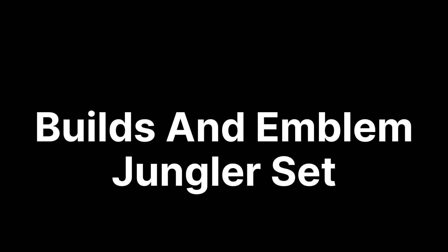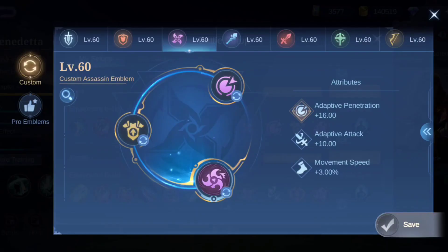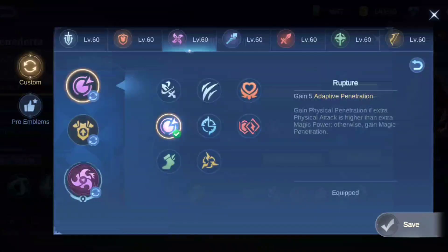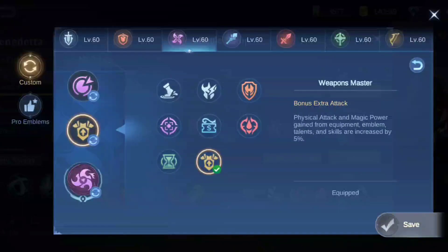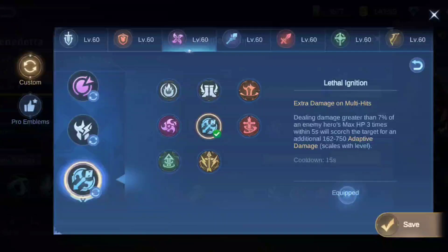Now let's talk about builds and emblem. Basically you can play her as a jungler or as an EXP laner. If you are using her as a jungler, you need high damage output, so you need full damage and penetration items, with an Assassin emblem.